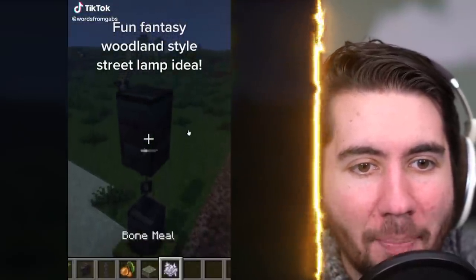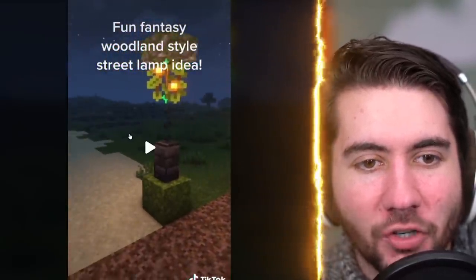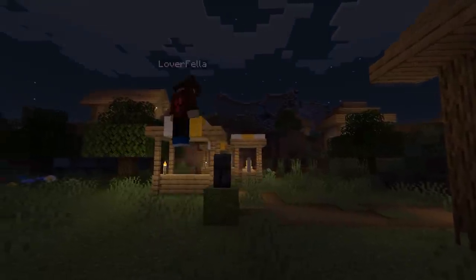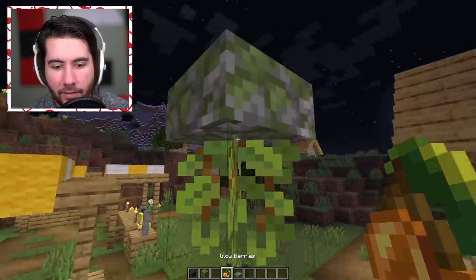This is a new way to build a fantasy woodland lamp inside of your streets. Look at how pretty this thing looks — the moss, the glow berries, the cobblestone. This is something else. So moss goes down, then your brick wall, then your chain, then your glow berries — but I don't know how to particularly place them like this.